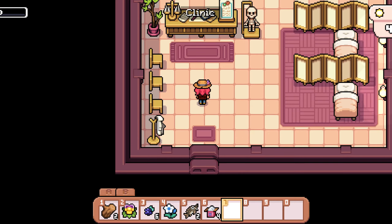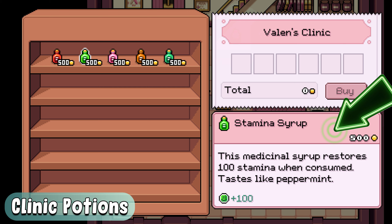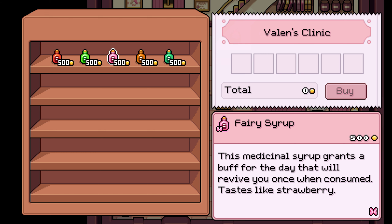Tip number 1 is to check out the potions at the clinic. These medicinal syrups aren't cheap, but can instantly refill your stamina and even continue regenerating it as you work, and are available to beginning players as long as you're not dirt poor.